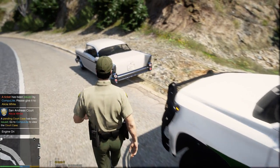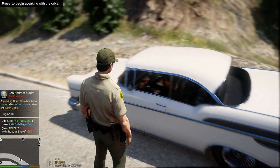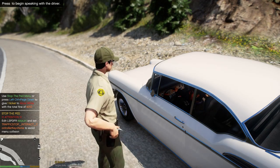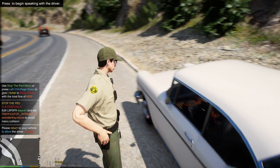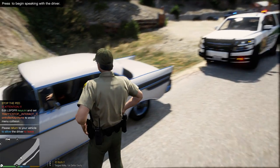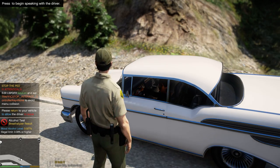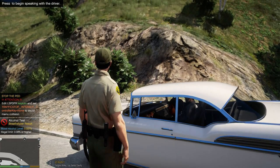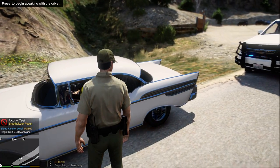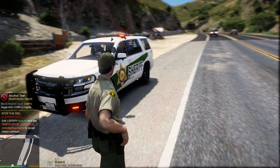Ma'am, sorry about that. You're going to be receiving a citation today for talking on your cell phone. Give her a breathalyzer real quick before we let her go. She's a little over — actually she's not over the limit, so we're going to let her go. Have a good day.